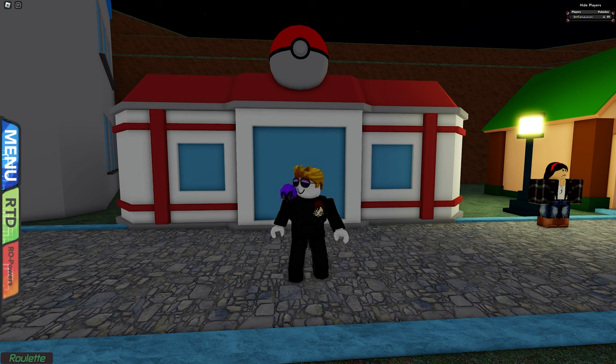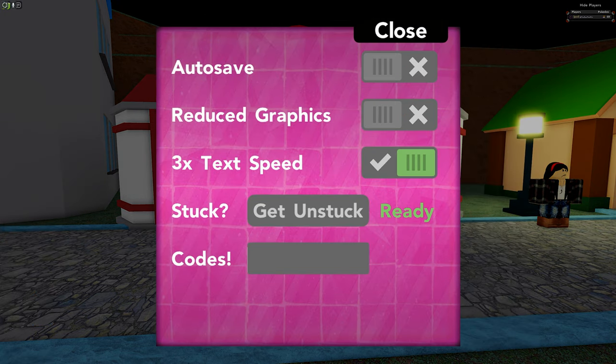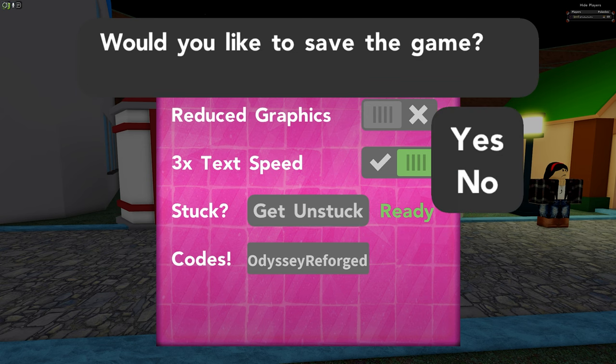I have two codes for you, because Brick Bronze Odyssey Reforged has two new codes — both made for beginners. Both codes need one badge and both expire on April 15th, which is in about four days from now, maybe two days when you see this video. The first code is 'odysseyreforged' — code successfully redeemed.